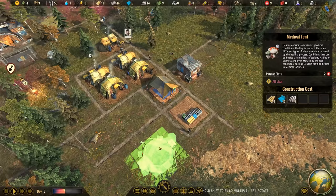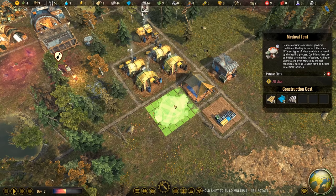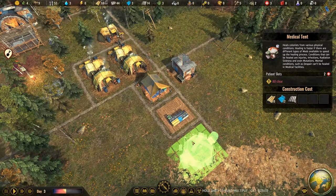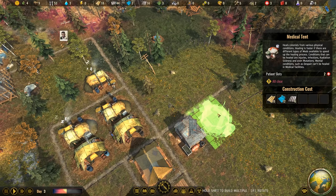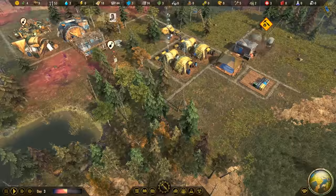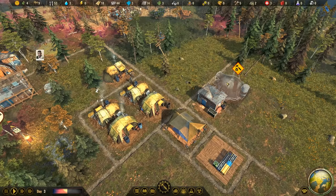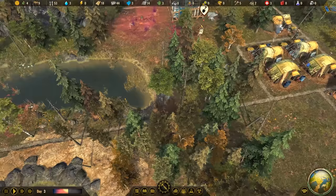What I still urgently need is a medical tent and an outhouse. I'm inclined to have the medical tent in the center where everyone is. Let me get rid of that road that's totally in the way. Actually, let's have the medical tent somewhere else - maybe up here. I don't want sick people crying at night waking my colonists with sleepless nights. So the medical tent goes there, and the outhouse somewhere here in the forest beside the river - a beautiful location for nature's call.